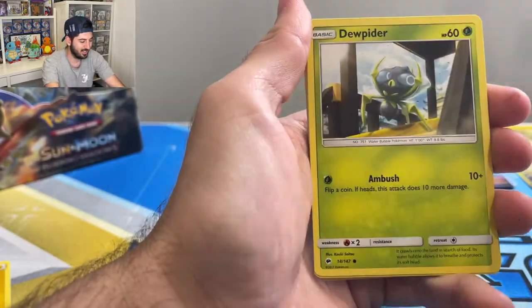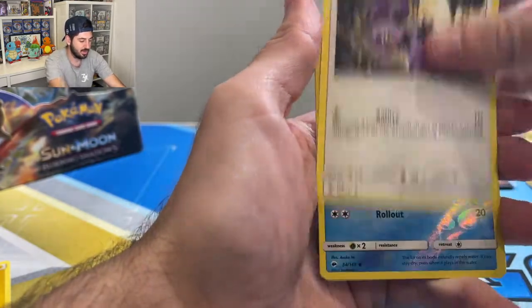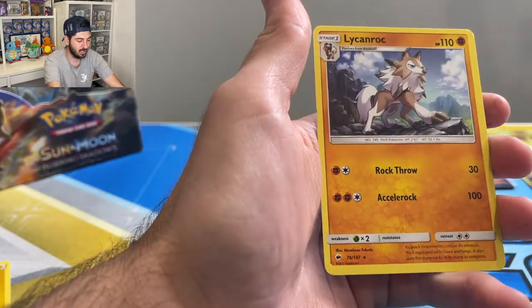Green Electabuzz, Jupiter, reverse Marill, and the Lichen Rock non-holo. Let me just remove the bulk of cards over there.